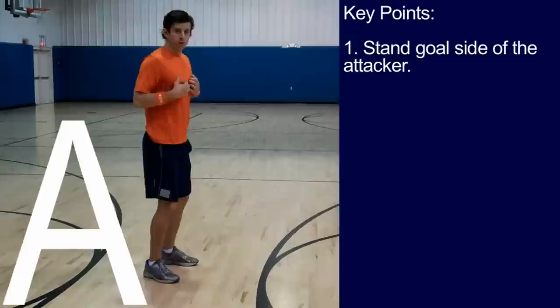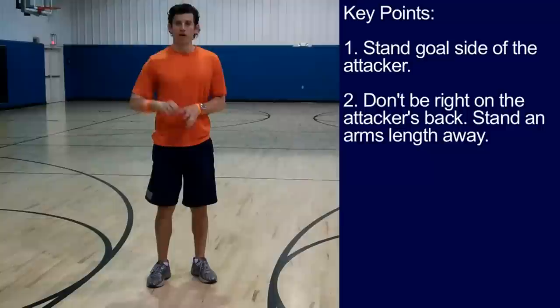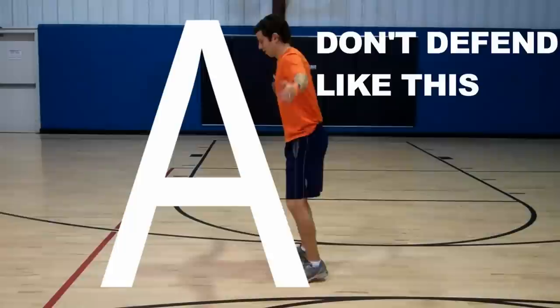Key point number one: stand goal side of your attacker. Make sure you are between your attacker and the goal. Key point number two: don't get right on his back. Stand at arm's length away, with your arm out, making contact on the attacker.